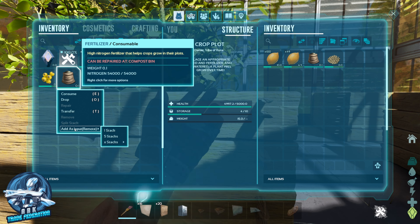We want "add as input remote," which means you could actually do it from here if you wanted — add as input five stacks, because there's already fertilizer in there. Or you can do it remotely from your inventory, whichever you prefer. And we're going to go into the last crop plot here and do "add as input remote" — five stacks.